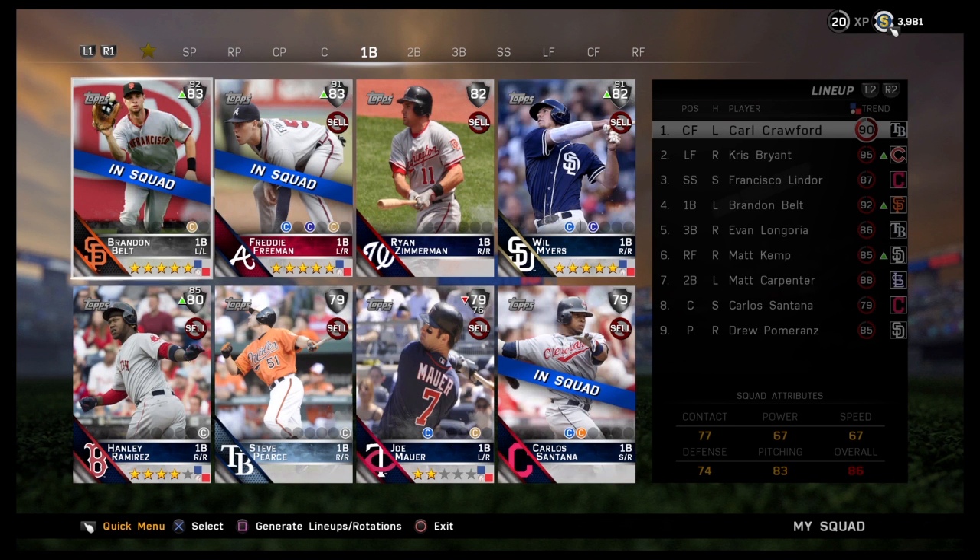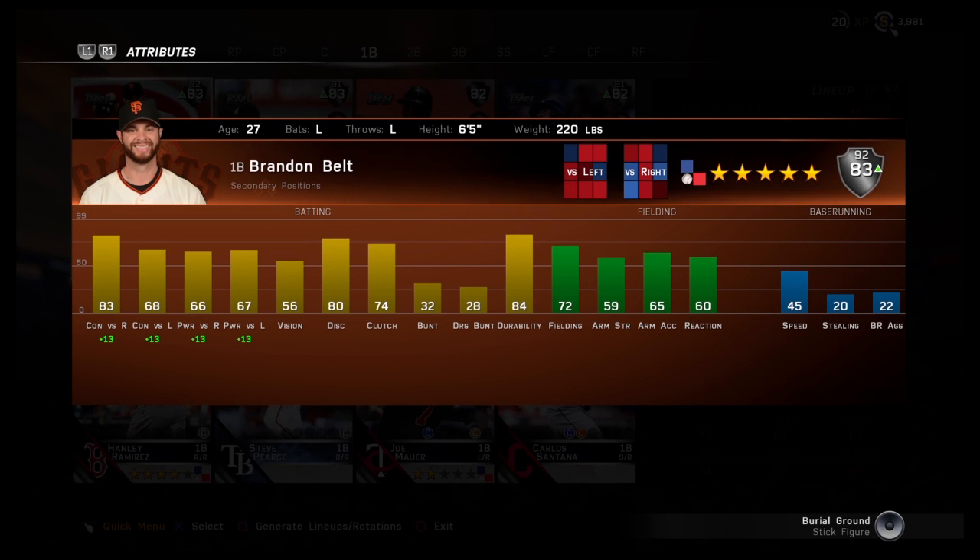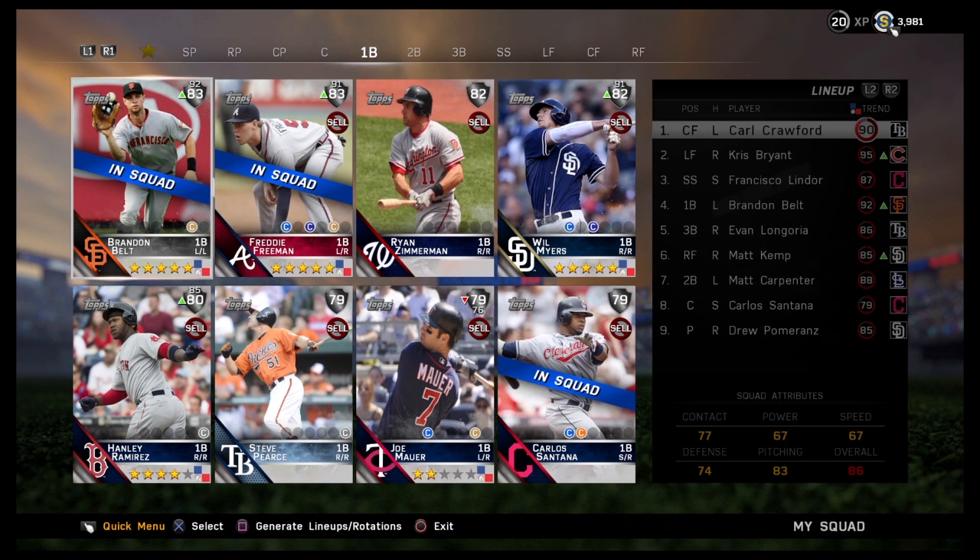At first base, we've got Brandon Belt starting. He's pretty evenly a power hitter — 68, 66, 67 for power. I mean, as long as they have over like 55, I can probably smack a home run with him. He's got really high contact against righties — he's at 83. That's my first baseman.